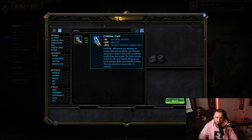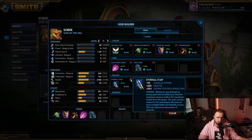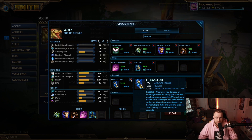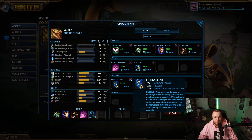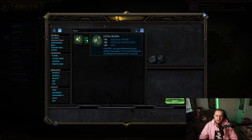Sobek — I went really funky with Ethereal Staff. It's more of a later game third or fourth item, but Sobek is already pretty tanky. He gets extra protections in his ult and doesn't scale that well, but Ethereal Staff allows him to do a little bit of extra poke damage and makes him tankier because he'll have more health. So I went with Ethereal Staff for Sobek.